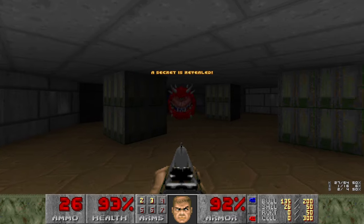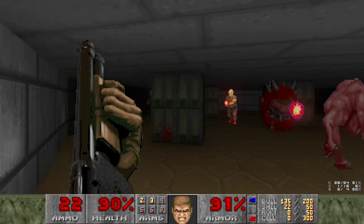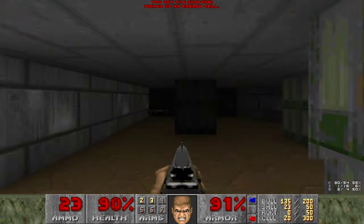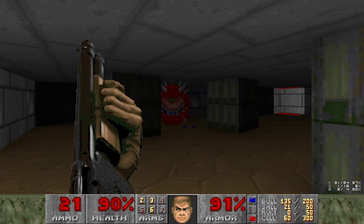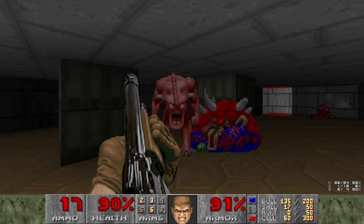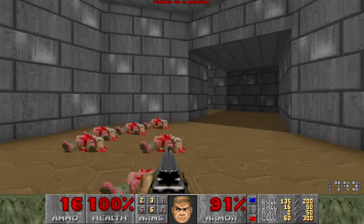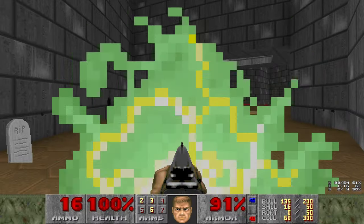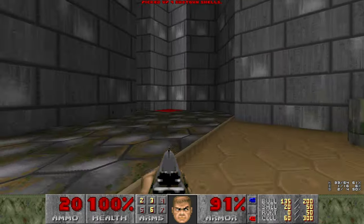Got damaged again. And here's our first Cacodemon. We get our first plasma gun as well. We're not going to use it just yet - it's a bit of a waste on these few enemies. Let's move on. And we can finally get rid of the bridge there, don't need it.